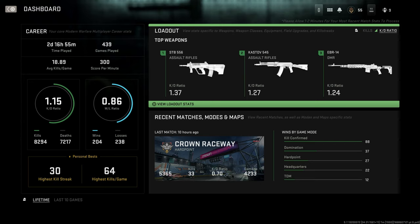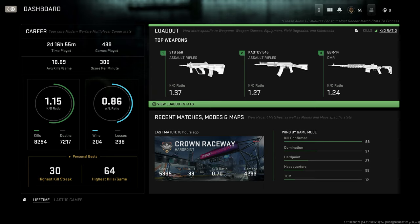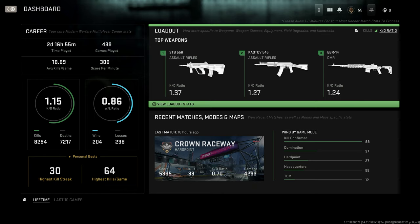For example, the Kastov 762 is my number one weapon with 443 kills, but my KD with the STB 556 is 1.37. The Kastov 762 doesn't even show up on the KD list, so it might be the gun with the most kills but not the one with the highest KD. So if you want to see which gun you perform best with — fewest deaths, most kills — you can check that out.